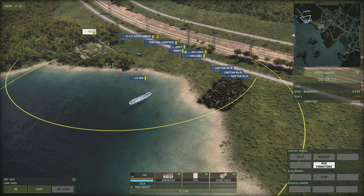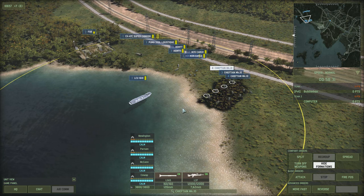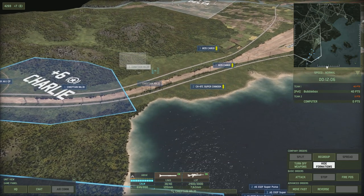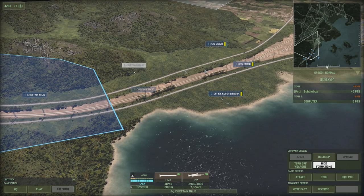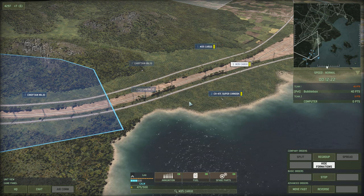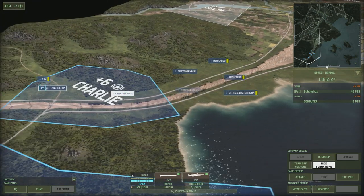Within each category, a unit with greater capacity can supply a lesser capacity unit — for example, a large truck can resupply a small truck, and a large helicopter can resupply a small helicopter. If you click on your unit and then right-click on a supply unit, it gives a resupply command and the selected unit moves close enough to be resupplied. You can also click on a supply unit and then click on the unit that needs resupply to send supplies to it.